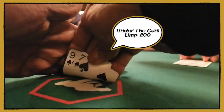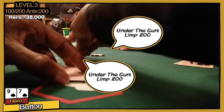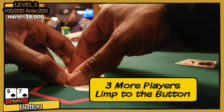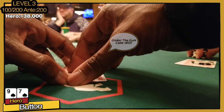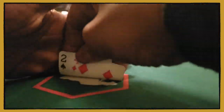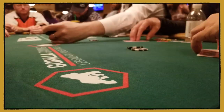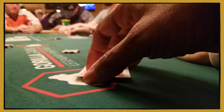It took until level 3 with blinds at 100-200, where the first 200-chip big blind ante kicked in, before people started playing back at each other. Although there was still a lot of limping, it became common to see raises from in-position players. My strategy to leverage deeper stacks and engage in a lot of post-flop play early on was going to need to change.